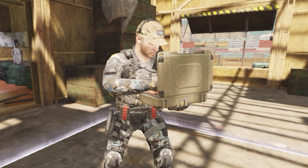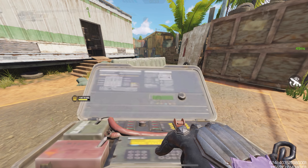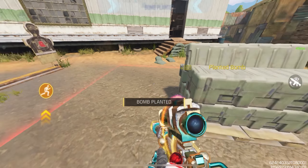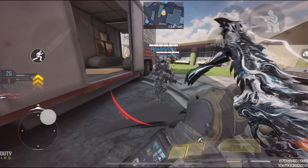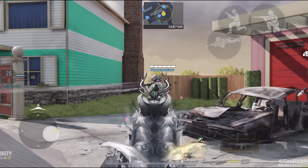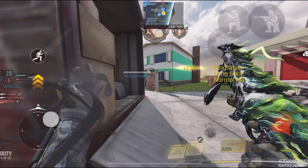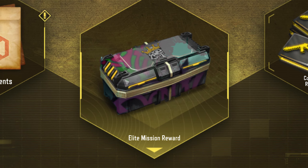You also want to avoid playing the search and destroy game mode if you're looking to unlock this crate, because a match of search and destroy takes way too long, and if you lose, all that time is wasted. Instead, try to play game modes like domination and hardpoint because you can get a lot of score on those. Also when playing with your team, make sure that half of them are playing objectives so you don't lose the match. Follow these tips and you'll be able to unlock the LSD crate faster by grinding multiplayer.